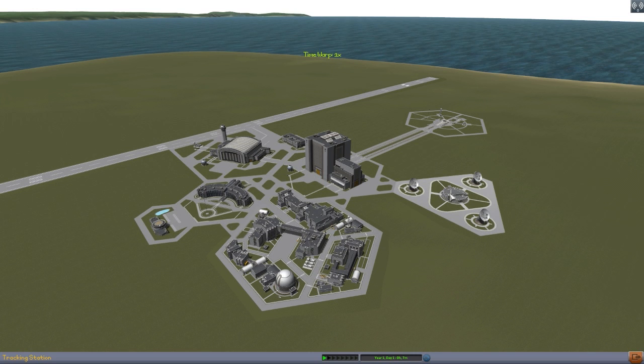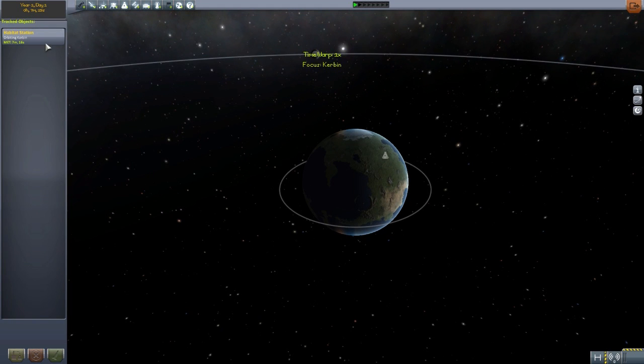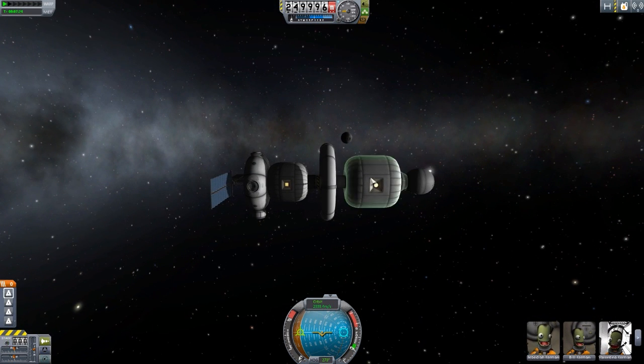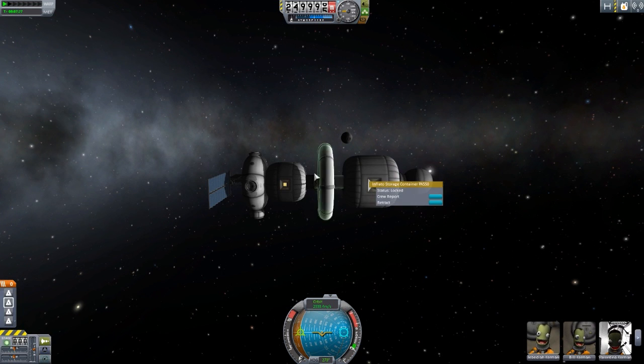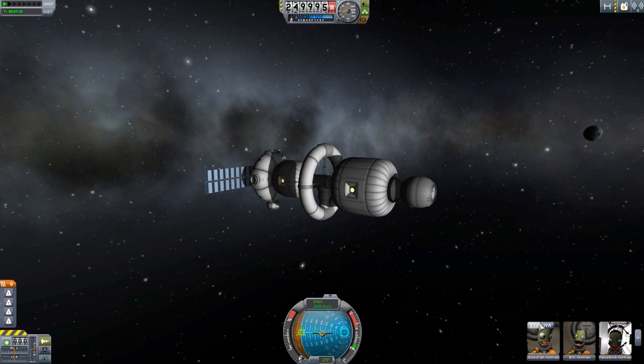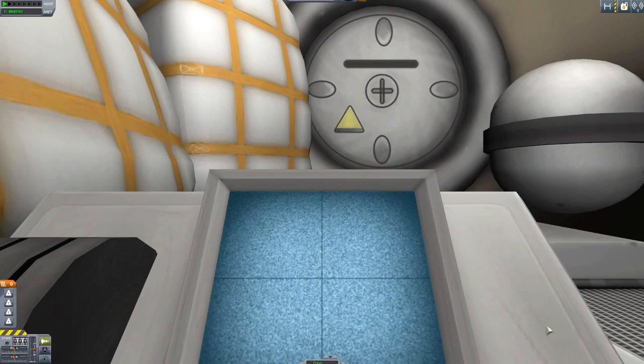Let's jump out of here and head over to the tracking station, where I have put a space station up in orbit so we can see all of this put together and take a look at their IVAs. And there we go. Not exactly the most beautiful space station ever, but it has all of the important parts here - from the main capsule, to the two inflatable storage containers, to our lovely centrifuge. I still have the enhanced IVA mod from previous episodes, so we're going to get a really nice flythrough of the interiors.